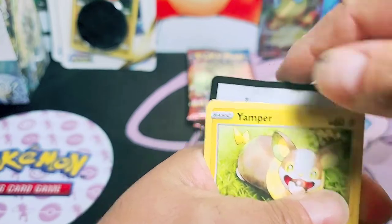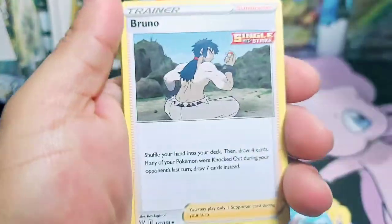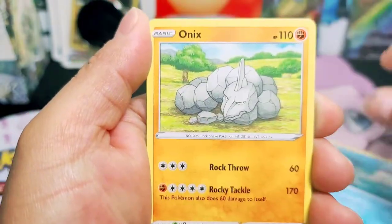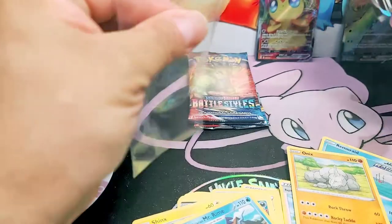Look at this code card, it's gonna be for you guys. Little beat-up code card. Let's go. Bruno, Mustard, Morpico, Jamper, Lickitung, Zubat, Remarade, Onyx taking a siesta, and a Stoutland. The hits just don't stop.